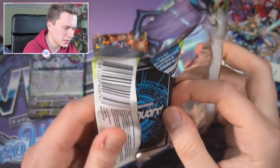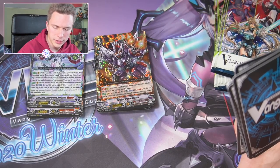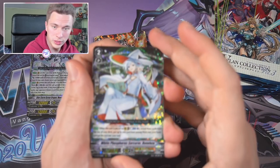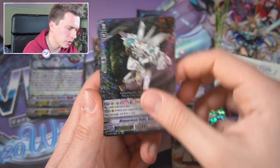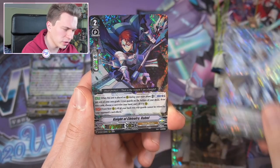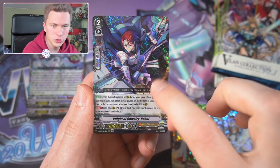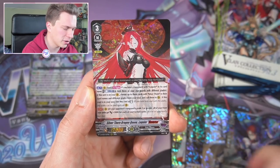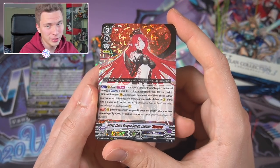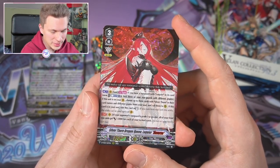There are also some VSRs in this set — mostly just the cover units: Luquier, Salome, and Himiko in Volume 3. If we can pull one, that's great, but obviously Salome is the main one I'm looking for. Then we have Genesis Die Brave — pretty good reprint — Richard, Rabble, which is actually a pretty good reprint for Royals from a promo. Oh, we pulled the Luquier Reverse — which means we won't get her as an SP.